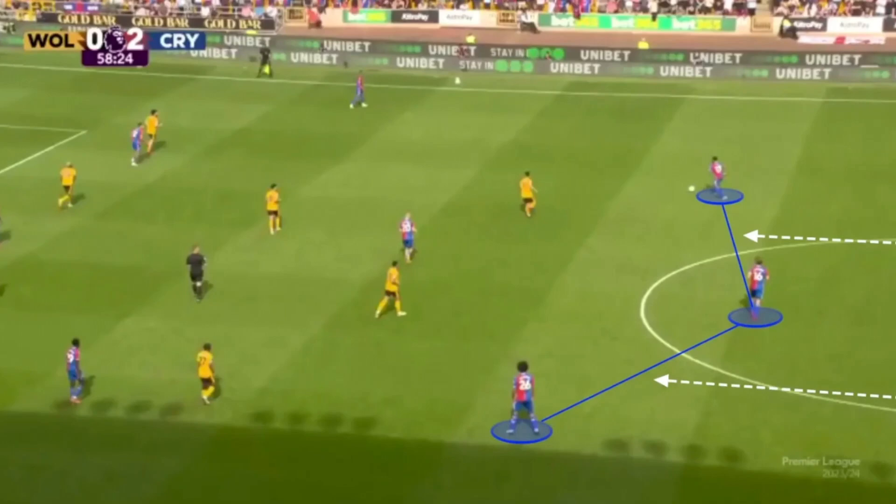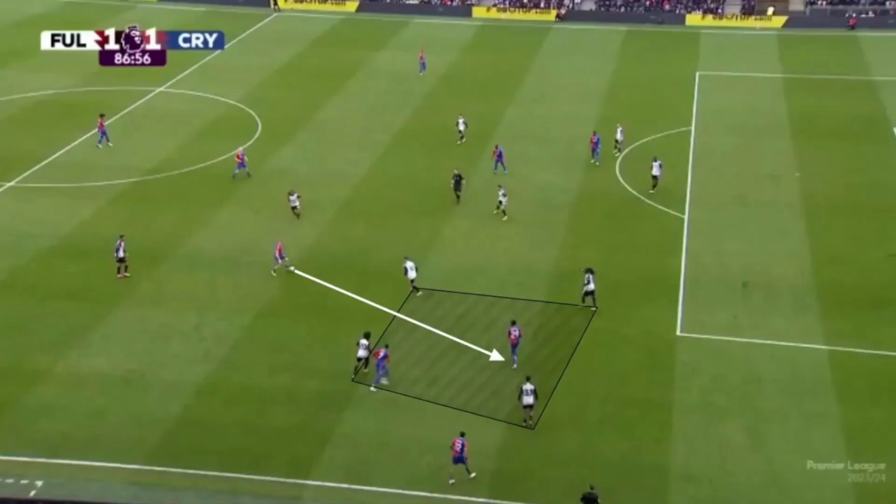Having more players close who can win the ball back makes it difficult for opponents to build any momentum. Palace always aim to find the centre attacking mids in pockets, and due to the overloads in midfield there's usually always an option. They look for passes that break the lines and allow the attacking midfielder to receive the ball on the half turn and drive at the defence.